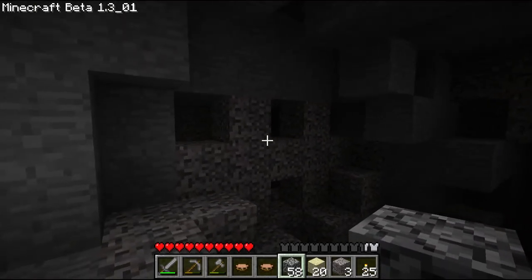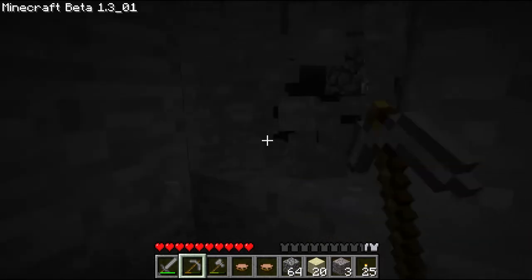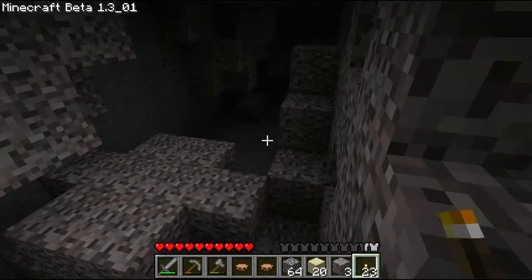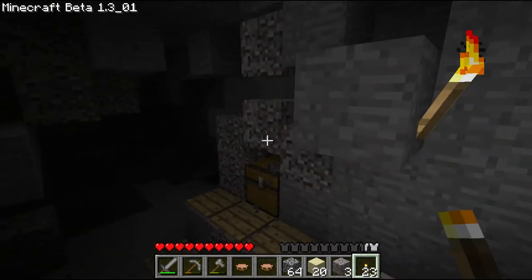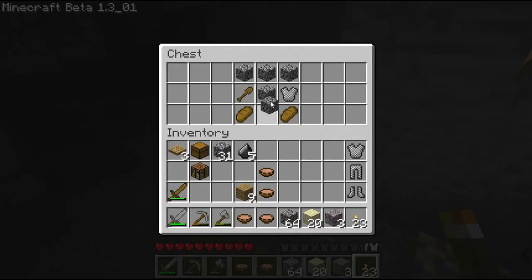That looks like a mob spawner area — let's take a peek in there. If that falls and a thousand creepers come at me, that would be bad. Okay this seems to be gravel. Those are fake, but tea time. I probably should put some new armor on. Going in here — shovel, hmm, should have made one.